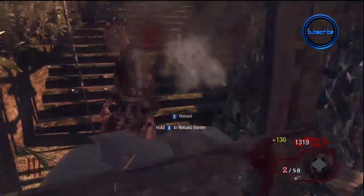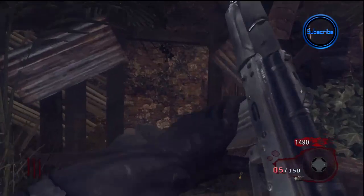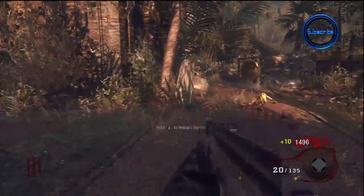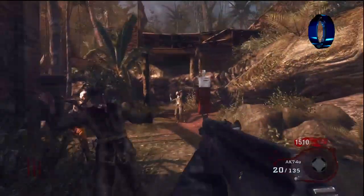You definitely want to pick up a gun — one main gun which you're going to use until you get to the power, and then you can go for the mystery box. I stuck with the AK here at 1,200 points. It's a really good gun. It's the one closest to the power and one of the most efficient guns to pick up straight away, so I definitely recommend going for that one.